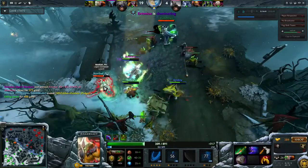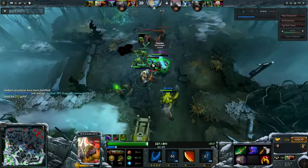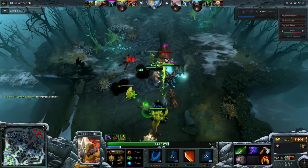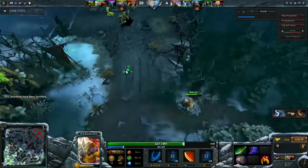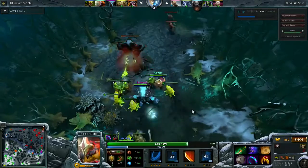Into the mid game you can farm and push pretty fast and can often be out on your own. If you roam their jungle when Omni Slash is up, the person you find will almost certainly die if they're alone. Don't push out too hard though, as being out of position will still have a good chance of getting you killed because you're still a fairly squishy hero.